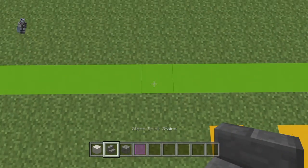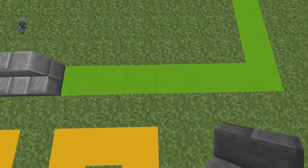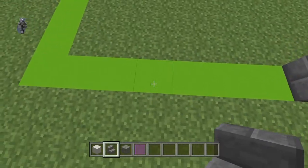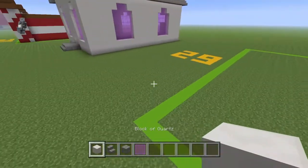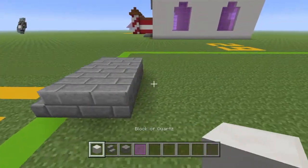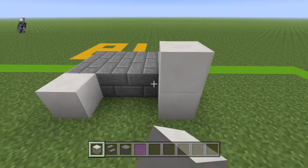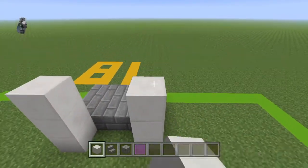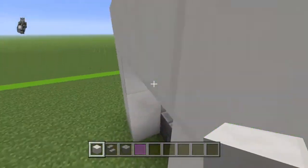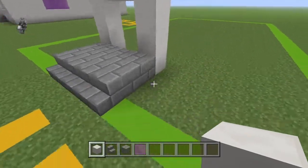Find the four center blocks, which should be around here, and place four stone brick stairs. Place two rows of stone bricks behind this, then place a block of quartz on the left and right. Place three more rows on top of that and connect them together to make a doorway, stepping off the ground by one — that's how I envision churches.